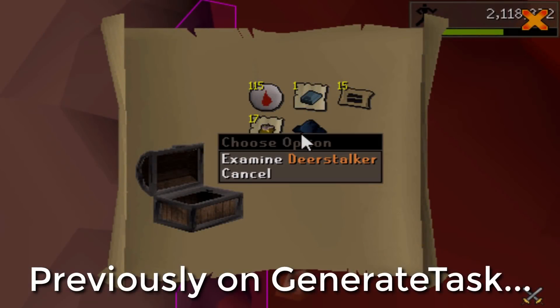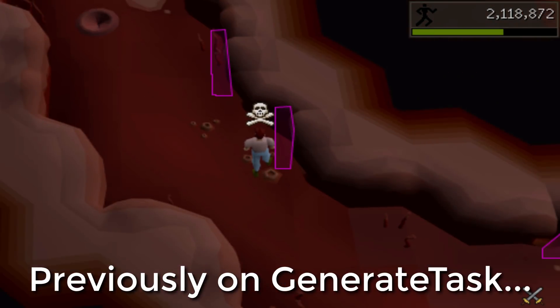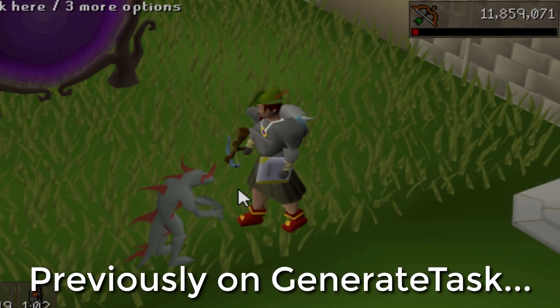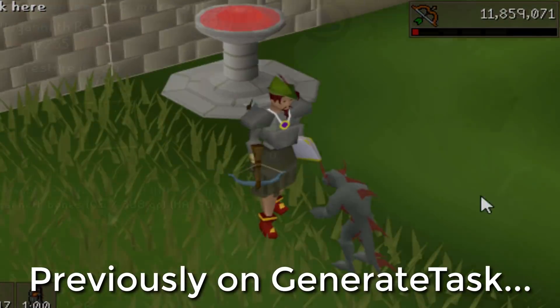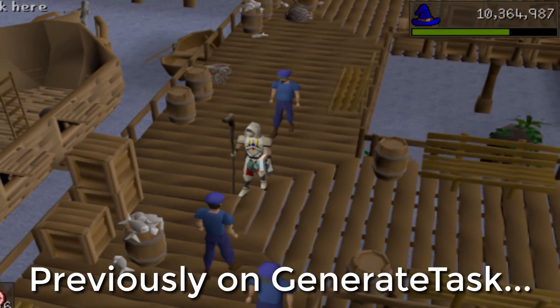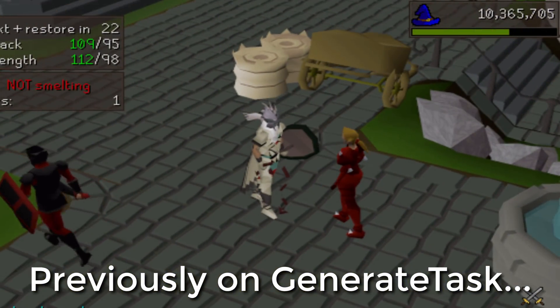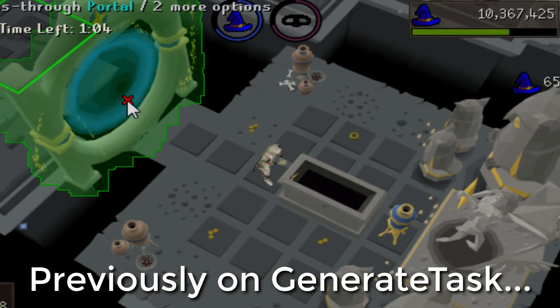In the previous episode of Generate Task, we opened 8 elite caskets and did the elite clue we had in the bank to get 2 new elite clue uniques. We then got insanely lucky with the Dagannoth Prime Pet while going for a new Dagannoth unique, which ended up being the Dragon Axe. We also got 5 more medium clue uniques, did some Trouble Brewing for the Bronze Fist Flag, completed the Kourend and Kebos Hard Diary, and got 2 more uniques at the Hallowed Sepulchre.